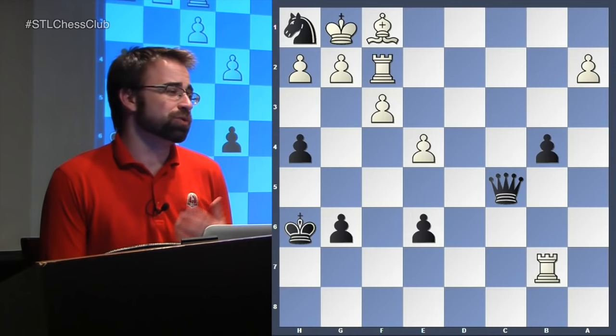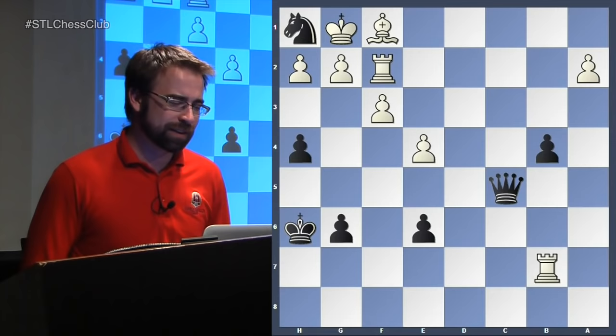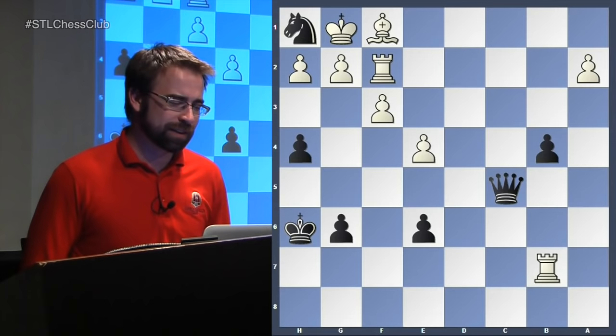That was a very excellent example of the dream endgame that black is trying to get. He got the good knight versus the bad bishop, white was all tied up, and black got to do all of the maneuvers that he wanted to do and played correctly on the queenside. Hopefully that gives you guys a little bit of understanding of the Maroczy Bind. If there's another pawn structure you want to check out, just let me know - hit like, share, subscribe, and I'll see you guys next week.